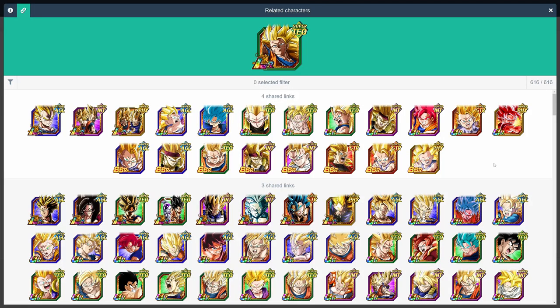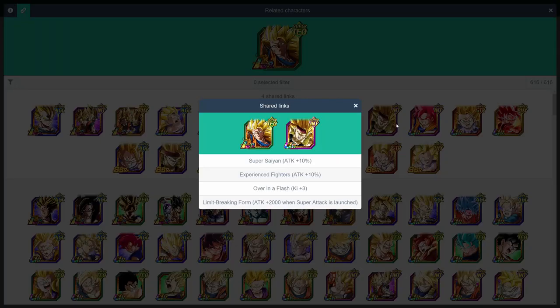Next up, LR Super Saiyan 3 Goku, the unit that refuses to be summoned by me. From what I can tell, you have a few very decent options, but the best one seems to be INT Super Saiyan 3 Bardock, with Super Saiyan, Experienced Fighters, Over in a Flash, and Limit Breaking Form. LR Majin Vegeta is an excellent partner as well for that plus 5 ki, and the STR Super Saiyan 3 GT Goku is also very solid.